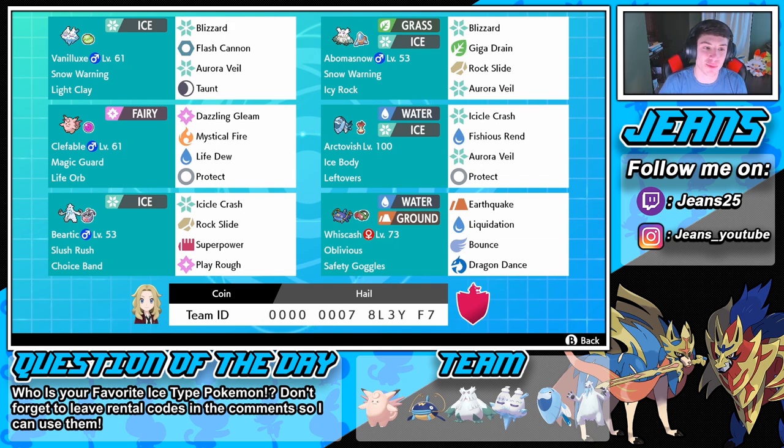We have a very versatile team, we can go in multiple different ways and try to get that Aurora Veil set up. Rocking in that second spot we have Hatterene for coverage and stability, with Dazzling Gleam, Mystical Fire, Life Dew to heal up the ally Pokemon, and Protect. She has a Life Orb with Magic Guard so she'll take no Life Orb damage.